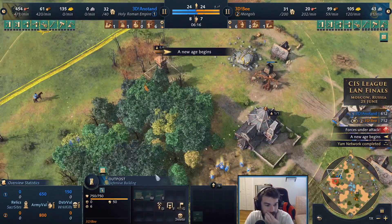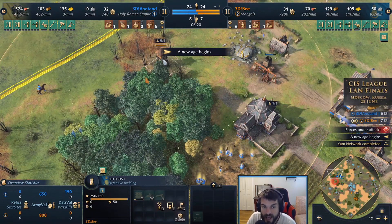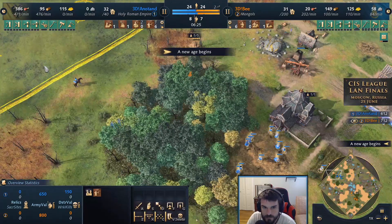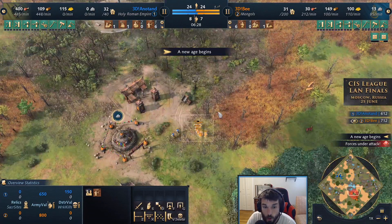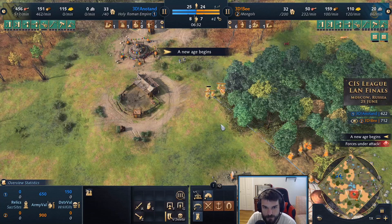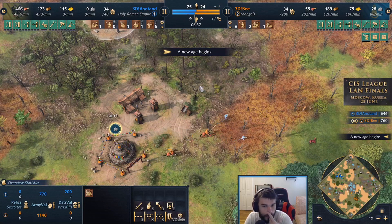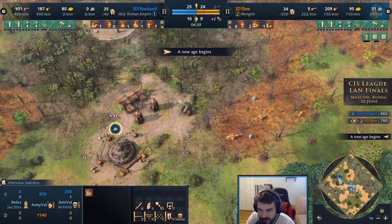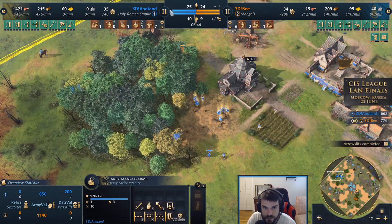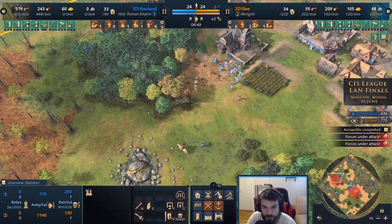The new age begins for 3db and immediately the aeroslitz upgrade comes in. Annatan has to know that the aeroslitz upgrade is about to finish as well. A couple archers are in front of the forward position, ready for 3db to move out onto that food location. Two horsemen come out at the perfect time and will deny those archers, but now the men-at-arms are starting to mass. The aeroslitz upgrade finishes and one villager goes down.